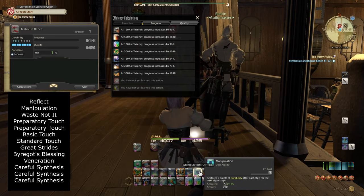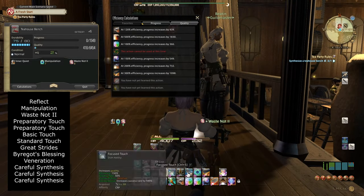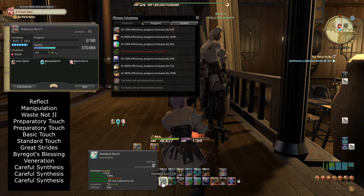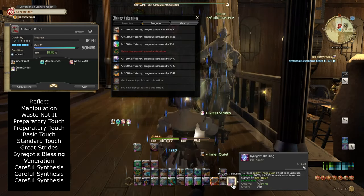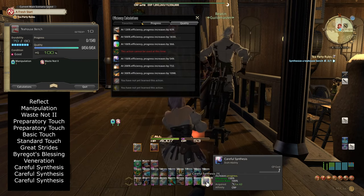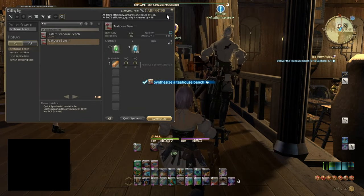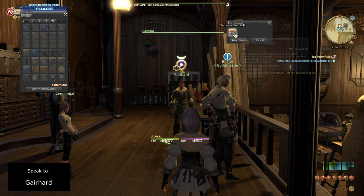Start synthesizing with Reflect, followed by Manipulation, Waste Not 2, two Preparatory Touches in a row to get to seven Inner Quiet stacks. After that do Basic Touch, then Standard Touch. Then Great Strides and By Our God's Blessing to finish the quality bar. Then Veneration and three Careful Synthesis in a row — a fourth is possible since you have plenty of durability. Once crafted, speak to Gerhard and hand over the key item.